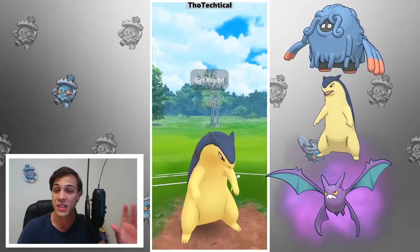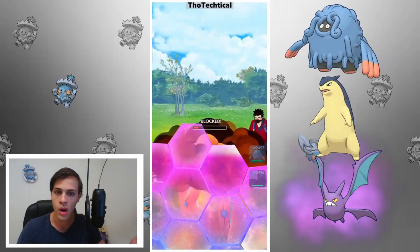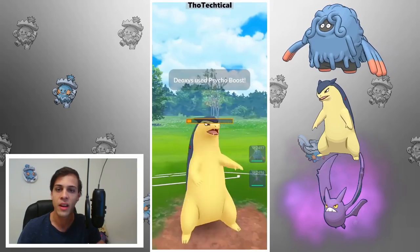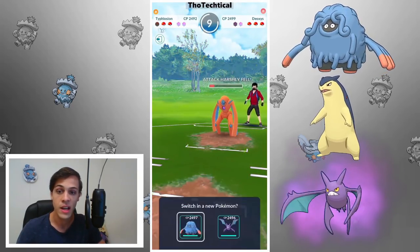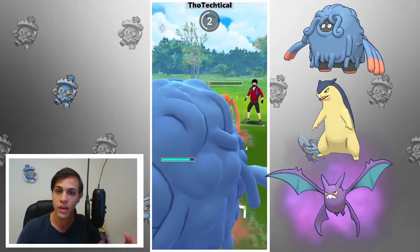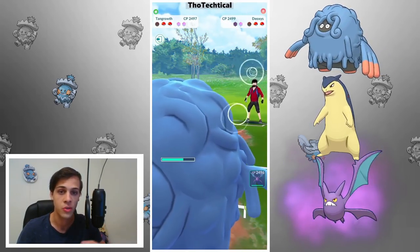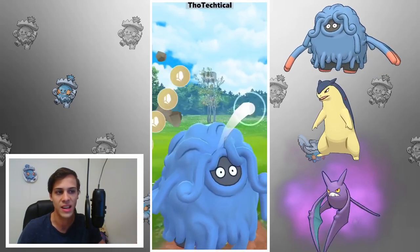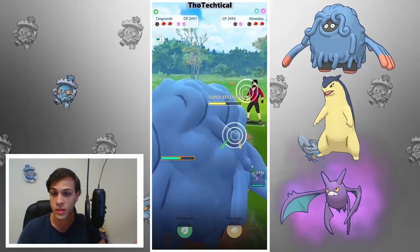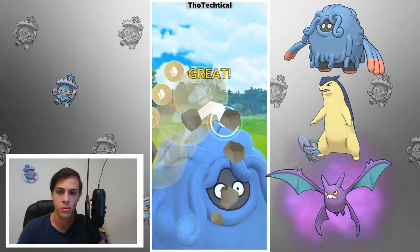For those not familiar with this squad, it's Tangrowth with Vine Whip, Power Whip and Rock Slide, Typhlosion with Shadow Claw — that's important because with Shadow Claw it is quite a good save swap. I had a lot of questions about why not Incinerate. Well, there are definitely scenarios where Incinerate is better, especially first like Grass types or Ice types, like a lot of Ninetales you can just farm them down, also Galarian Stunfisk. Having Incinerate is quite nice, but if you have it in a save swap position, having Shadow Claw is really nice because they're never gonna switch something in that's actually weak to fire.